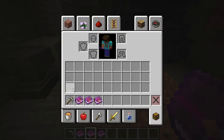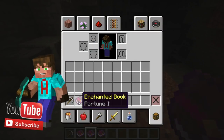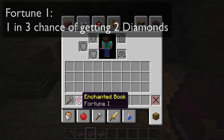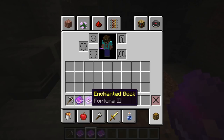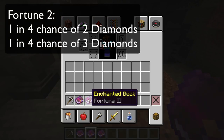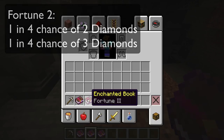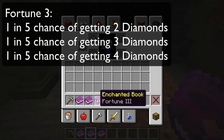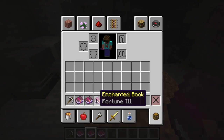When you mine with a fortune one pickaxe, you have a one in three chance — 33% — of getting two diamonds instead of just one. If you use fortune two, you've got a one in four chance of getting two diamonds and a one in four chance of getting three diamonds; that's a 50% chance of getting an increased yield. With fortune three, the best, you have a one in five chance of getting two diamonds, a one in five chance of getting three diamonds and a one in five chance of getting four diamonds — that is a 60% chance of an increased yield, and some of that is a significantly increased yield.